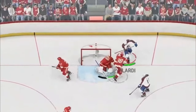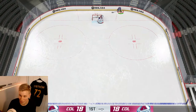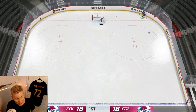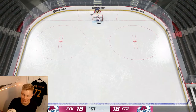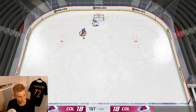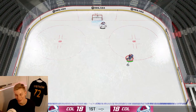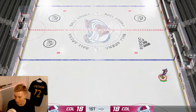New to NHL 24, you can do the exact same deek from the opposite side with the exact same controls and your player does it from the other side. Along with the regular Michigan there is also the Michigan pass, done the same way except you also hold down the right bumper. So you go to the forehand, hold down left bumper and right stick, then hold down the right bumper as well, and do the toe drag motion on the right stick.